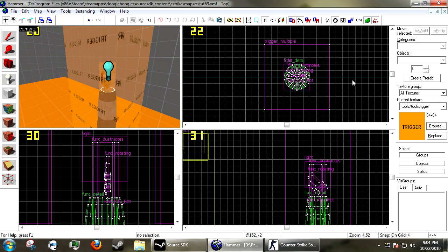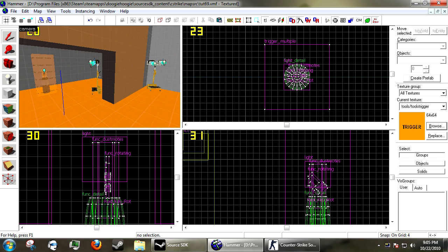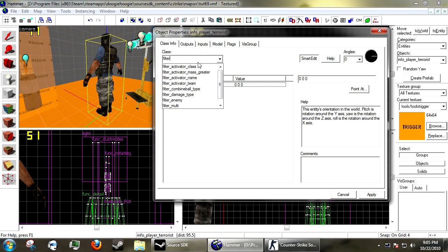Now the player has been named. It won't change their name in-game, but to all the entities in the map he is now named 'i have red key'. After he's picked that up you can parent something to him — instead of having them pick up a weapon and have something following them, you can name them and have something follow them. They'll never lose it when they drop a weapon.